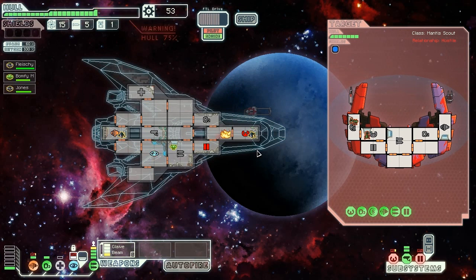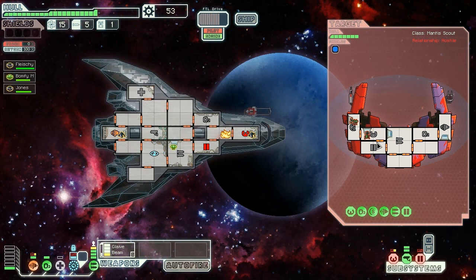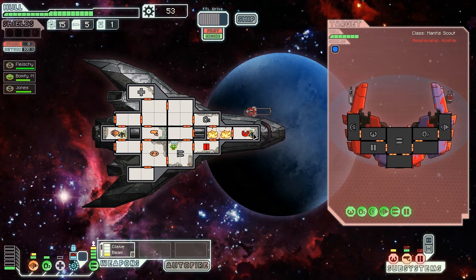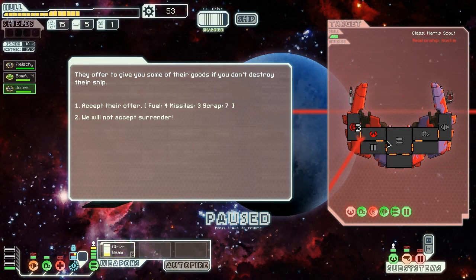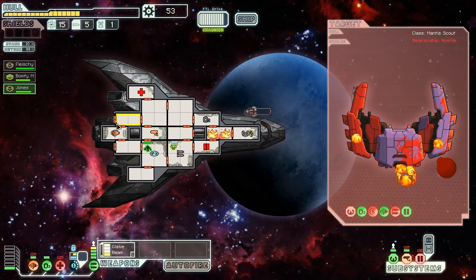Helm's down. Now we've got 0% evasion and there's a fire. And doors are down so we can't open up the vents of the ship. The vents are located only at the back - there's no other vents. And the ship is in real trouble now. We got one shot off. And now we repair the ship.